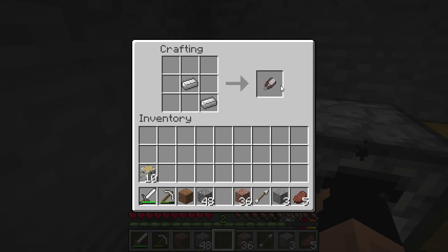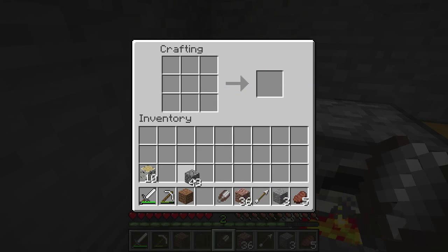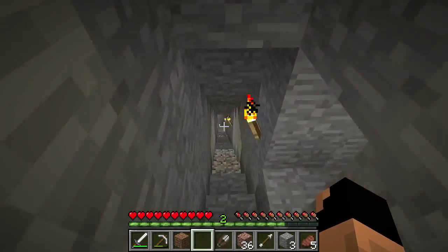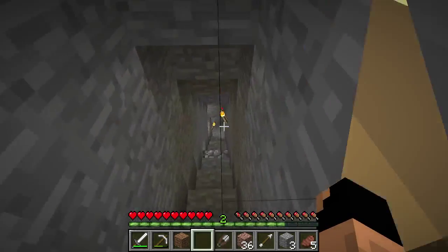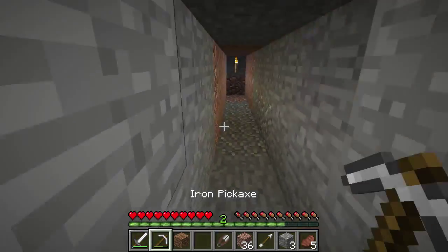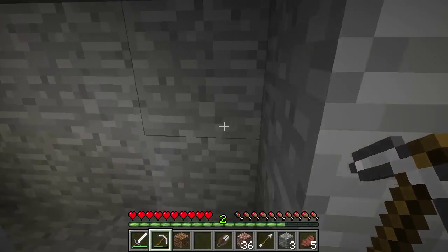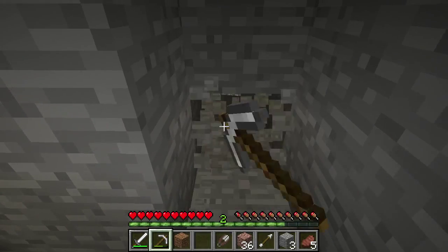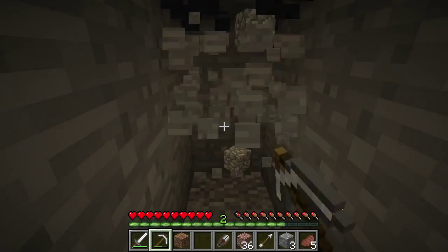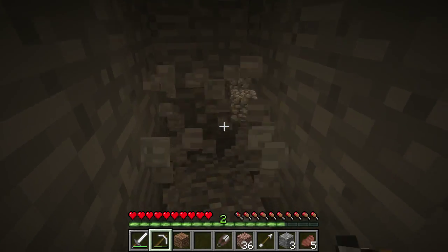You'll still get shears no matter what. Shears can be used to collect quite a few things in Minecraft. To start you can get wool off of sheep. You can also get wool off of sheep by killing them but then they don't regenerate that wool. Another thing is you can get leaves off of trees. You can also cut down vines and get pieces of those vines.